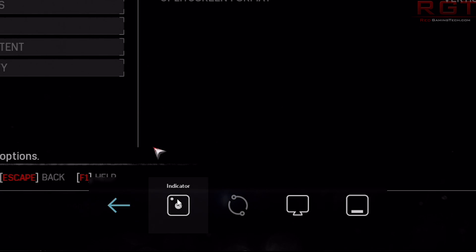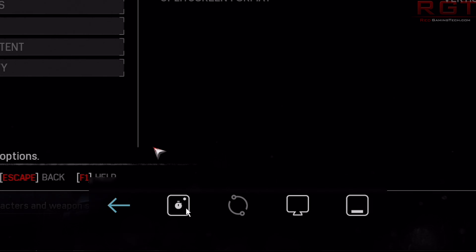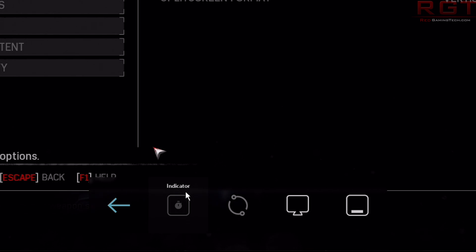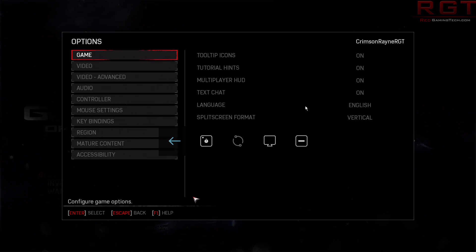You simply choose the resolution, frame rate, and quality settings you wish to record or stream in, and away you go. You can then adjust things on the fly in-game — for example, stopping or starting recording at any time, taking screenshots, and also enabling desktop mode if you're having issues recording a certain title.